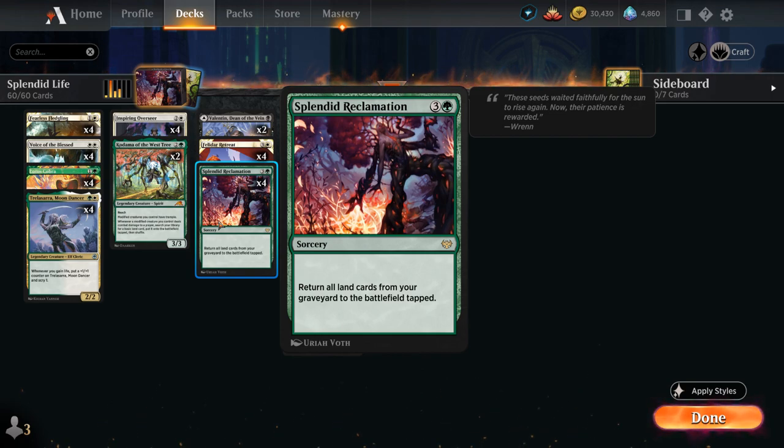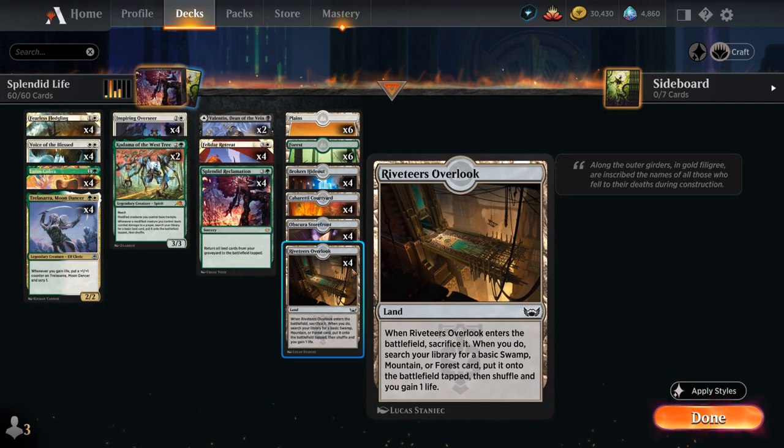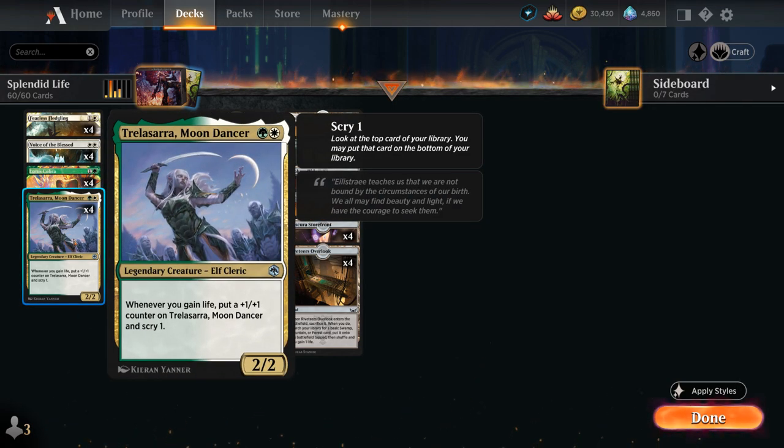That will often end the game on the spot if we have any sort of board presence. Looking through the rest of our deck, we start with our life gain synergies featuring four copies of Moondancer, which picks up a +1/+5 counter and lets us scry one. If we were to scry one repeatedly, that is mitigated by the fact that we're shuffling our deck constantly with our fetchlands, but it still gets us a little bit of card selection on the next card we would draw.